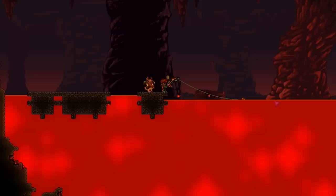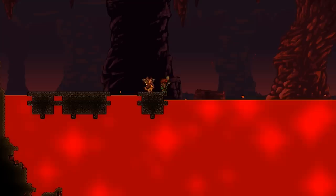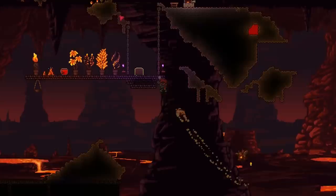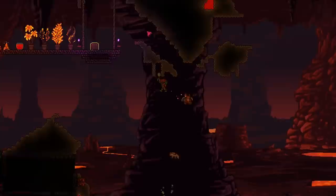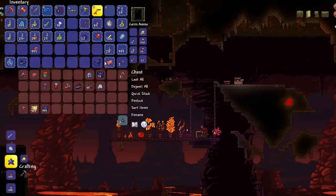Lava fishing is quite time consuming — it isn't as easy to get bites as in regular water, so try to boost your fishing power as much as possible. Just to get 10 crates for this video it took me a good 15-20 minutes with 200+ fishing power, a crate potion, the world set to raining, and the time frozen at dawn for the highest possible fishing power. I would highly recommend getting some items from the angler first to boost your fishing power before heading into lava fishing.